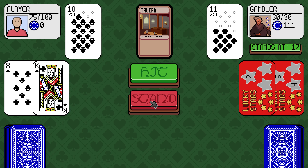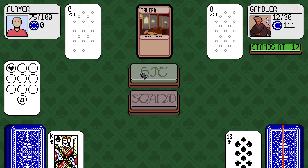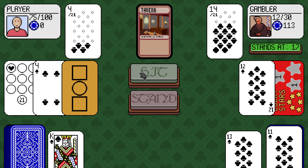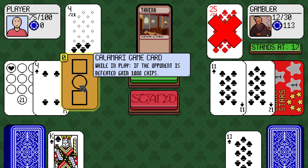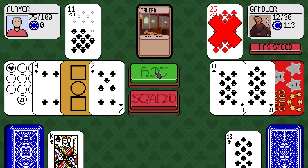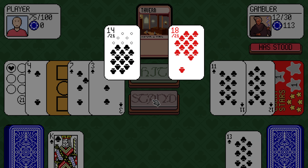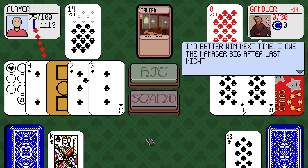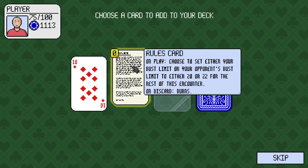I'm going to stand on 18, obviously. They've gone bust. So we just need to do 12 damage to them to get 1,000 chips. We're going to do 14 plus the value of our clubs. We get 1,000 chips from our Squid Game card.